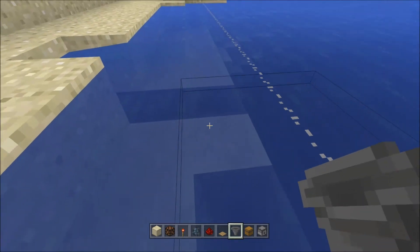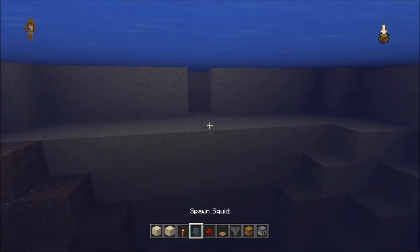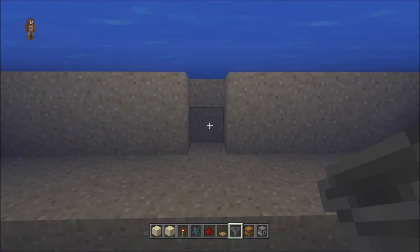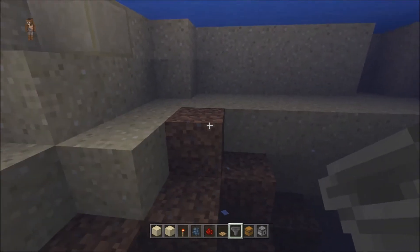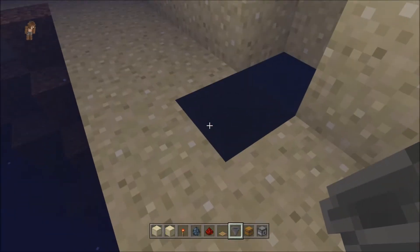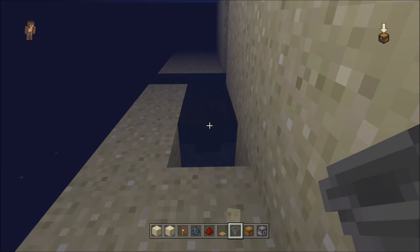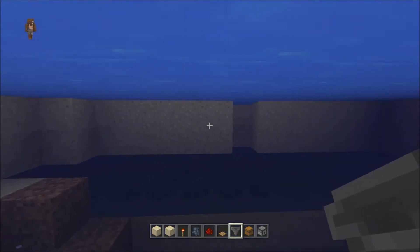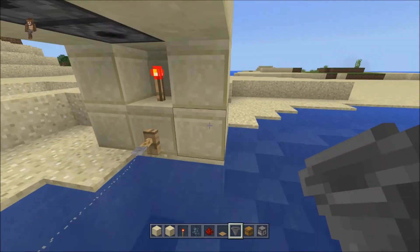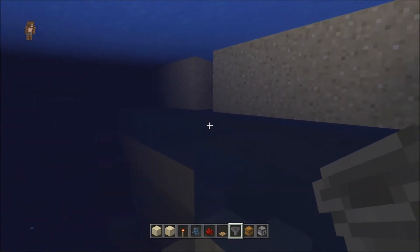Now that we have our two rows and this third layer down here — I found the center, make sure you find your center, 13 — so the seventh one is our center. You find yourself a center and then you have these two layers up here. You're going to place hoppers — all of these hoppers right into that center, facing into it — and then the rest of these hoppers over here in these rows are all going to be facing into those hoppers. Make sure you have two blocks of space above. These are going to be on the third level down. If you want you can add a third row of hoppers here, facing into these hoppers.